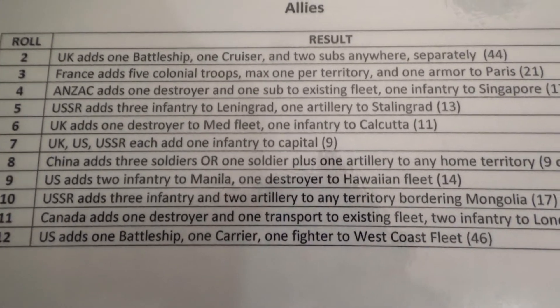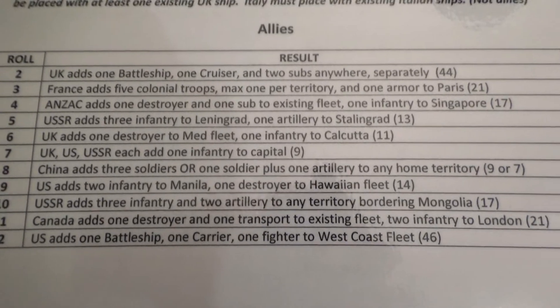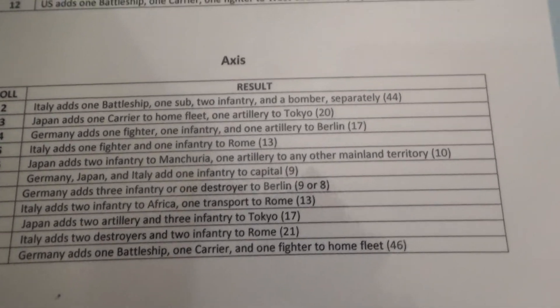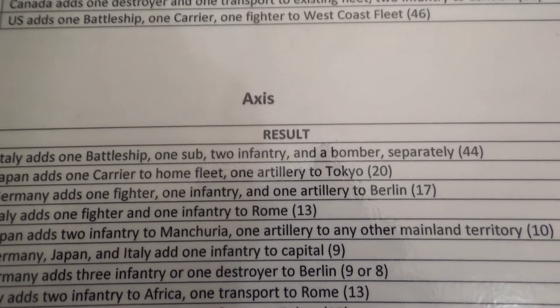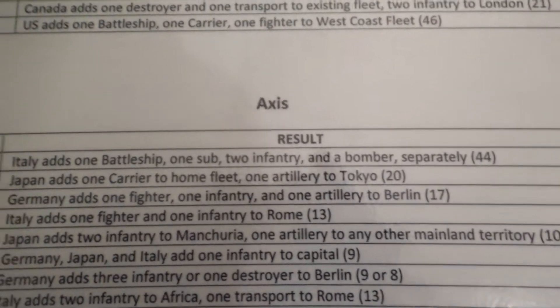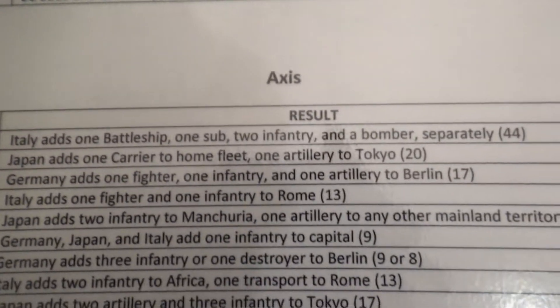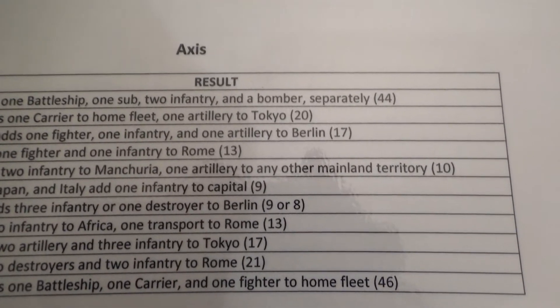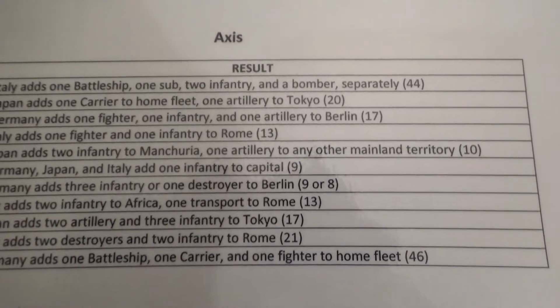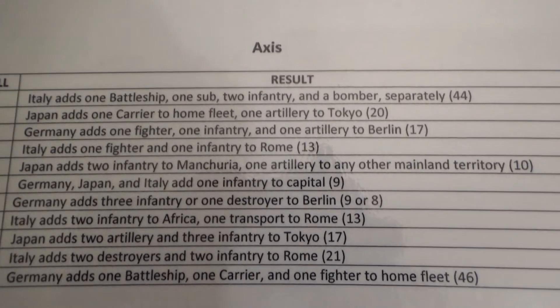The 12 on the Allies chart has the US getting a battleship, a carrier, and a fighter added to the West Coast fleet — that's worth 46 bucks — so Japan has to respond. The Axis ones are pretty similar. It has happened that we rolled a 2, so Italy actually gets a battleship, a sub, two infantry, and a bomber, all placed in separate spots. That happened and the Allies still won. We did make a little house rule that the extra battleship can't be placed with the other one, so it went into a sea zone that only had a cruiser, a destroyer, a sub, and a transport.